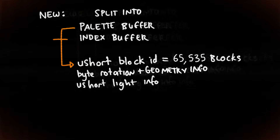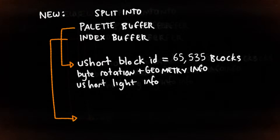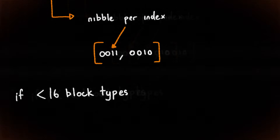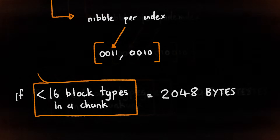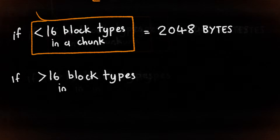Now, to index into this palette, each chunk also contains an index buffer. Like before, there is one index for each block in a chunk. But since this indexes into the palette instead of into all possible blocks, we only need to assign a nibble — half a byte — for each block. As long as there are fewer than 16 different block types inside a chunk, which most of the time there is, the chunk's buffer now only uses 2,048 bytes — a quarter as much as before.